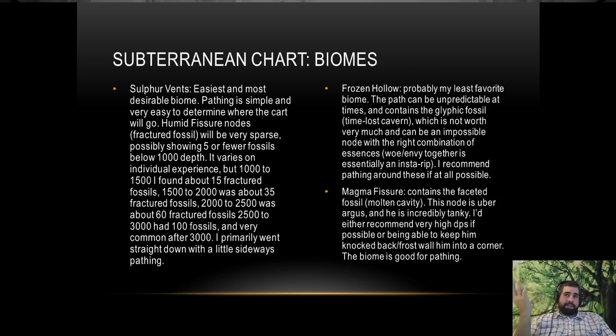Sulfur vents is probably one of the easiest biomes to run through. As far as path generation goes, to my knowledge and that of a few others I've talked to, there's no predictable generation for this biome — we don't really know exactly where the cart is going to go. But it's not difficult to figure out, and we'll talk about that more later. The frozen hollow biome isn't that bad to run through either, but there are no identifying landmarks indicating which direction the cart will turn, so this one is done more on feel.